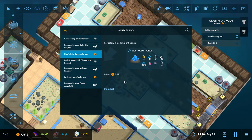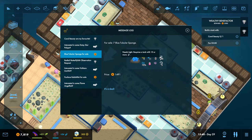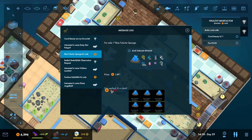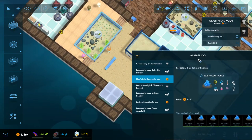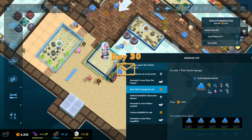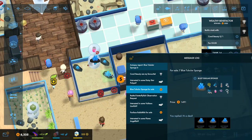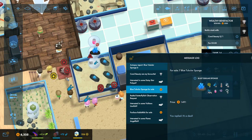Blue tubular sponge - kind of want it. I think we could get it. Oh, but it costs so much for a blue tubular sponge. It's a deal. Oh wow, how many did we get? Jesus. There's one, two - what just happened? I thought they got three, three, four. This is just all tubular sponge.